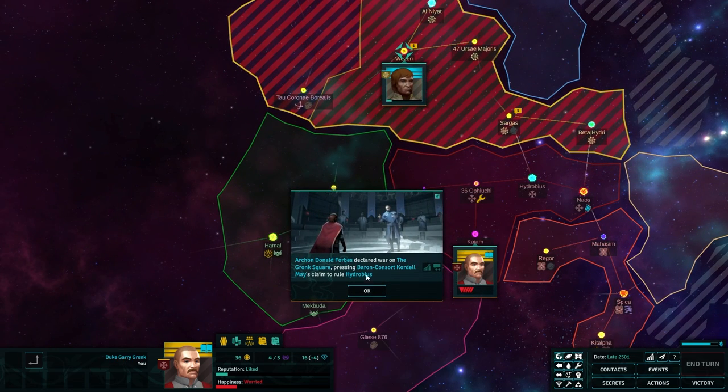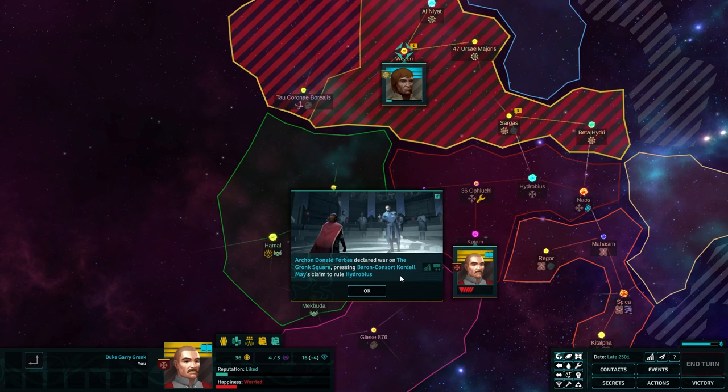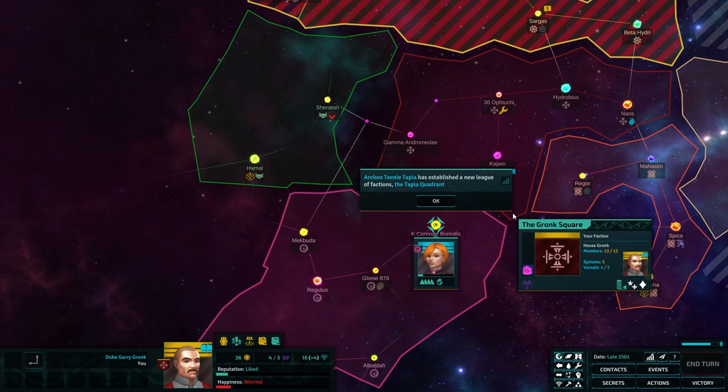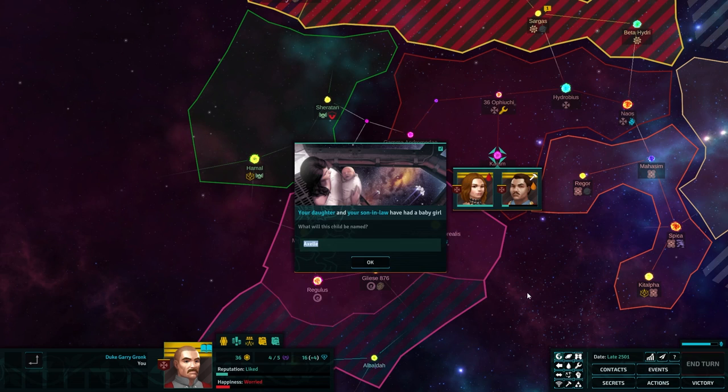God, he's large though. Has declared war on the Gronk Square. Baron Brone Elliot has broken allegiance with the Vasquez Confederation and pledged McBuda to the Tapia Quadrant — in retaliation for Baron Brone being fined, so they're going to secede. Teeny Tapia has established a new league of factions, the Tapia Quadrant. Your daughter and son-in-law had a baby — what is this child's name? Axel? A baby girl. Yeah, whatever. That'll do.